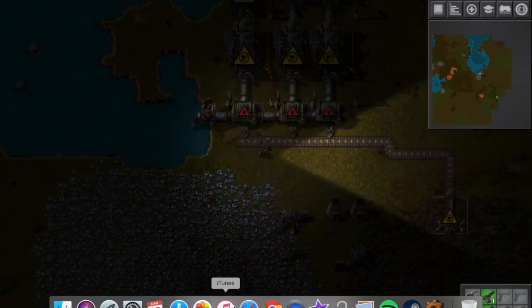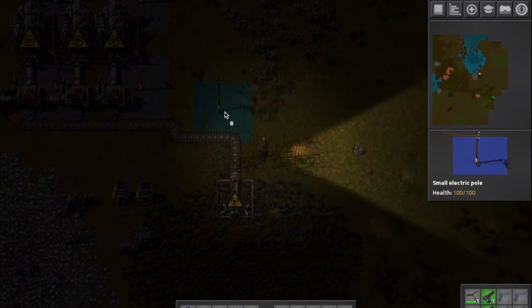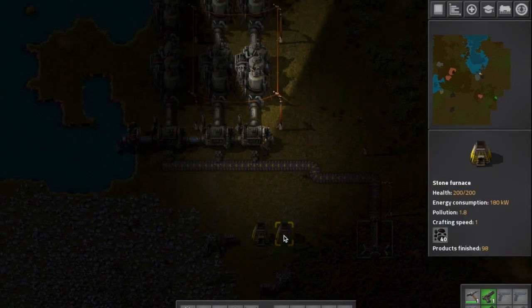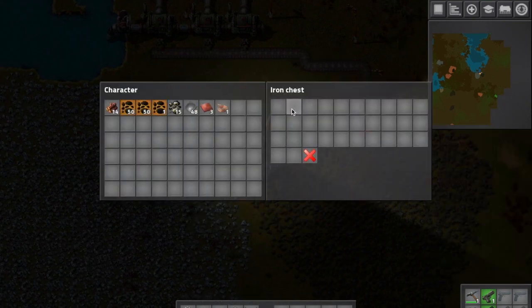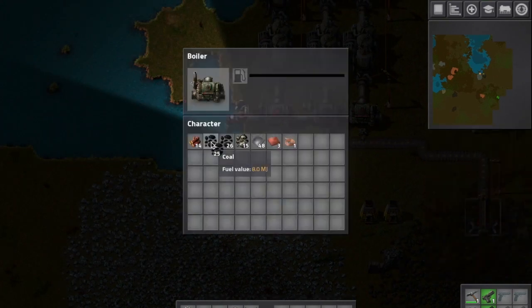This is the general setup — all it needs is a bit of coal now. Make sure that you get your wires, your electric lines all sorted out. It has to be quite close to each other, and then all it needs is a bit of coal inserted just to kick start the system, and then it'll be self-sufficient from there on.